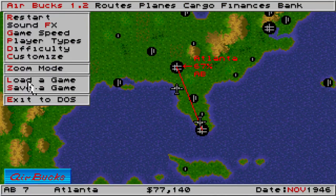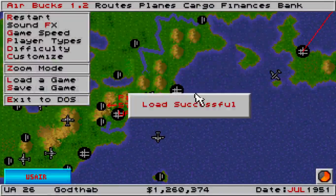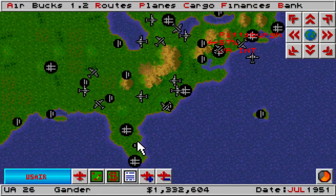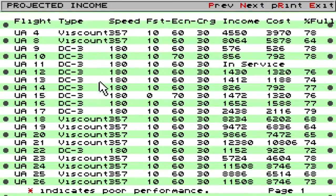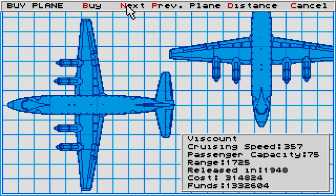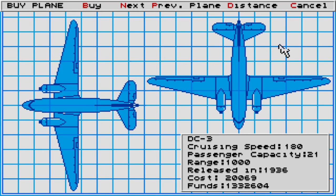I'm going to load into a game to show you what your game can develop into once you've played for a while. As you can see, we have an absolute ton of planes with lots of different types — DC-3s, the Viscount, and lots of classic planes. You can get 707s, 737s, 757s, 747s as you progress. This is still only 1951 and we've already passed the one million mark. Available planes include the 707, the Electra, the DC-8, and of course the classic DC-3.